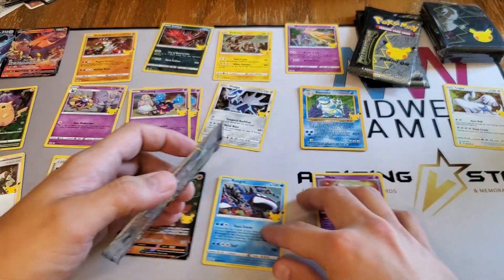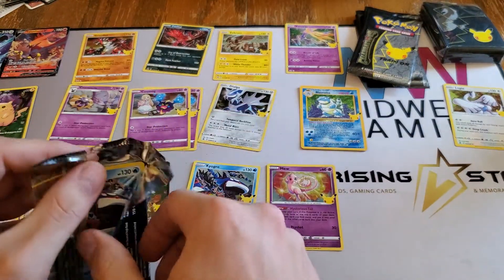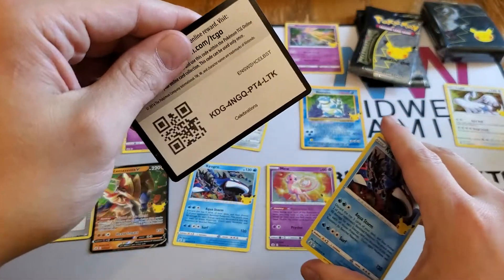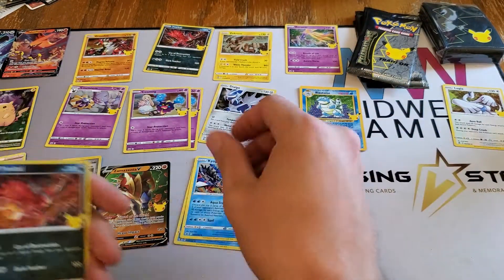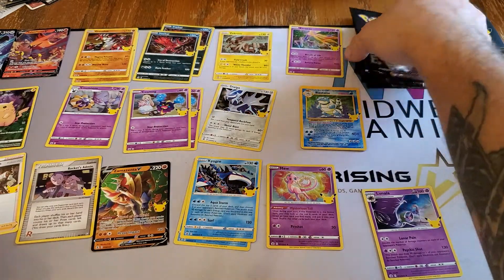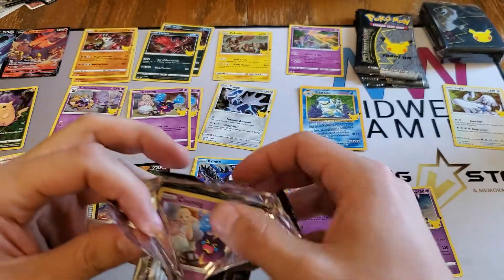That's the card I think everybody's hunting for - that and the Golden Mew. I would be happy with any of them - Golden Mew, Charizard, Umbreon Gold Star. Another Kyogre, another Yveltal, another Groudon, and a Lunala. That is one thing about Celebrations that I like - they're all holographic, they're technically all hits.